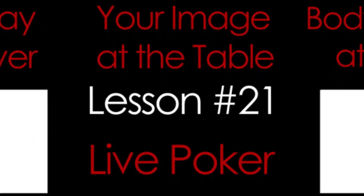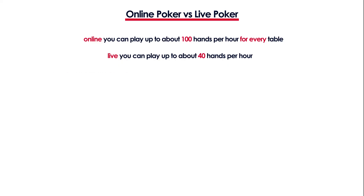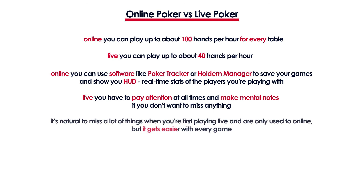In the last lesson you will learn about live poker. You'll learn how it's different from online poker and we'll talk about a few things helpful to remember when you're first playing live. Online you can use poker tracker or Hold'em Manager and it will show you all the stats next to every player. But in live poker you have to observe everything and make mental notes — you have to pay attention at all times, especially when you're not in a hand. You simply need to do all the work that your HUD does for you online yourself, and that gets easier with time spent at your local casino.